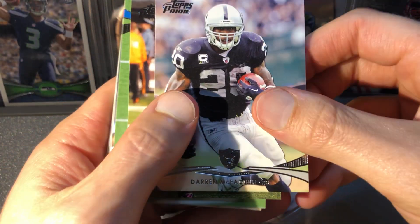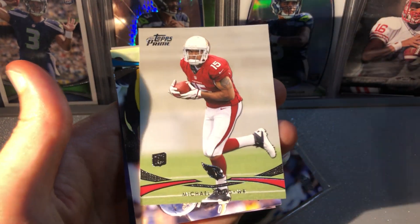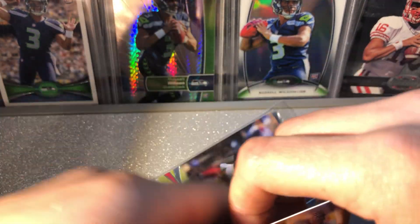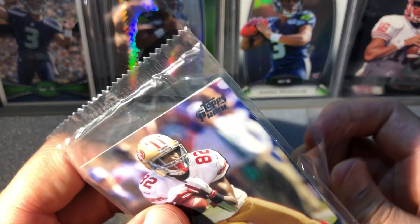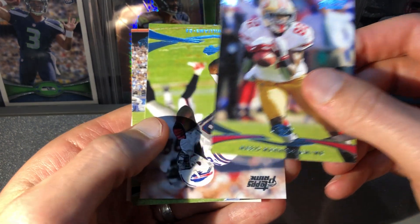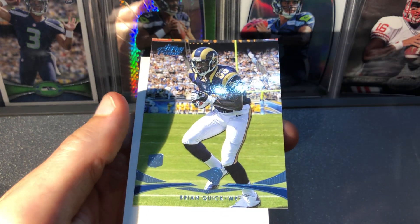A Darren McFadden — that is our 17th one — Mark Sanchez, Ryan Broyles rookie card, Joe Adams rookie card, Michael Floyd rookie card — must have been three rookies in that pack. MJD and Jake Locker. Mario Manningham blue foil. Russell's retail card is a green background, so — Mario Williams and Brian Quick is our rookie.